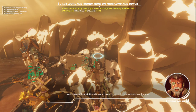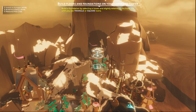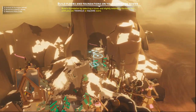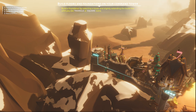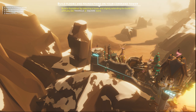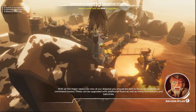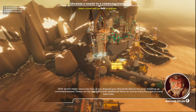You can add foundations to your tower to attract more people to a location. Build the foundation by selecting a tower and slightly extending the build line until you see a triangle or a square. With all the major resources now at our disposal, you should be able to focus on building up command towers — they can be upgraded with additional floors, as well as many foundations and balconies.